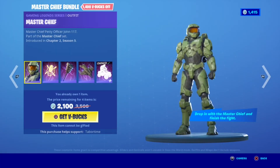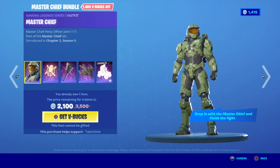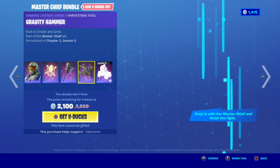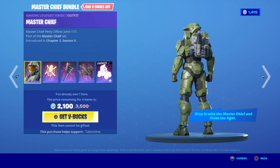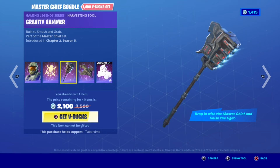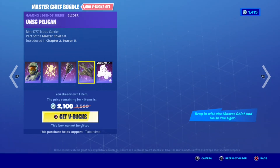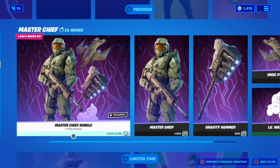Now in the Master Chief section we have the Master Chief bundle with Master Chief. So if you have an Xbox Series X or S and you play one match after you purchase the skin, you'll get a matte black edit style. Then you get the Legend backbling, Gravity Hammer, UNSC Pelican, and the little Warthog glider — super super cool.